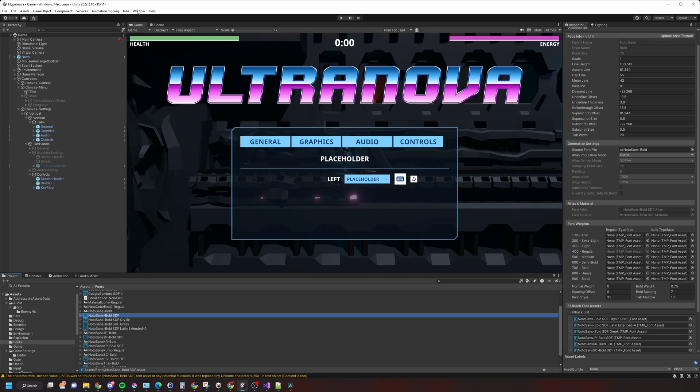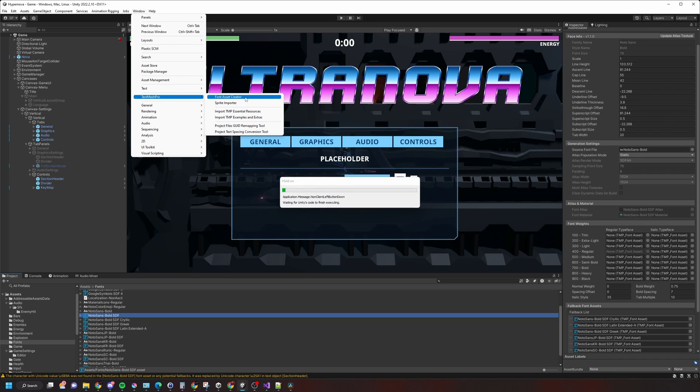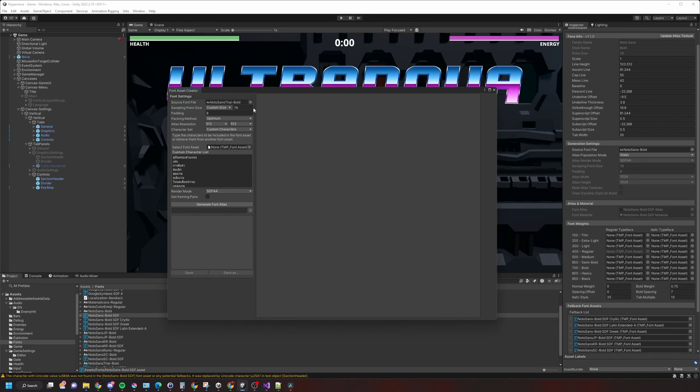I'm actually switching over to a lot of the new stuff and the new ways of working in Unity. I've been fighting it for some time, but it's time to bite the bullet. With that comes dropping the old legacy font system and using TextMesh Pro instead. I hate that name though, because they bought the asset — TextMesh Pro sounds pretty cool, but when you buy it and integrate it into a game engine it feels like it shouldn't really have that name anymore, especially with the TMP underscore prefix. It doesn't feel like it's part of the native engine. Anyway, that's just a side note.